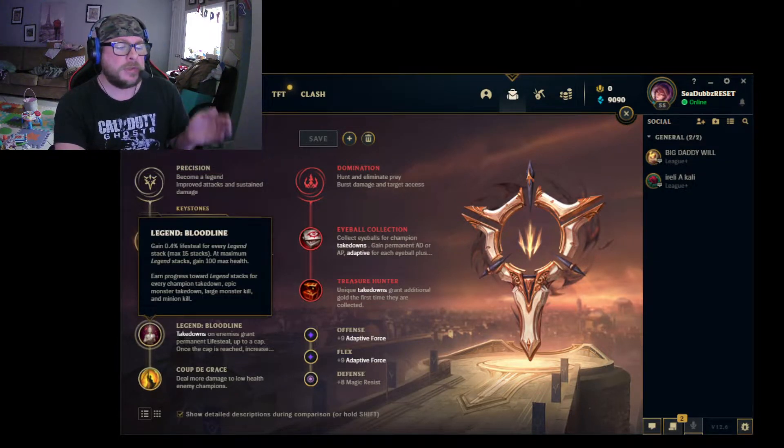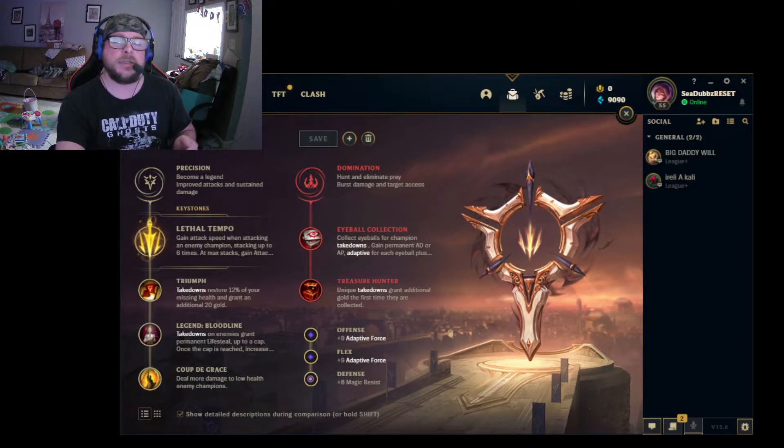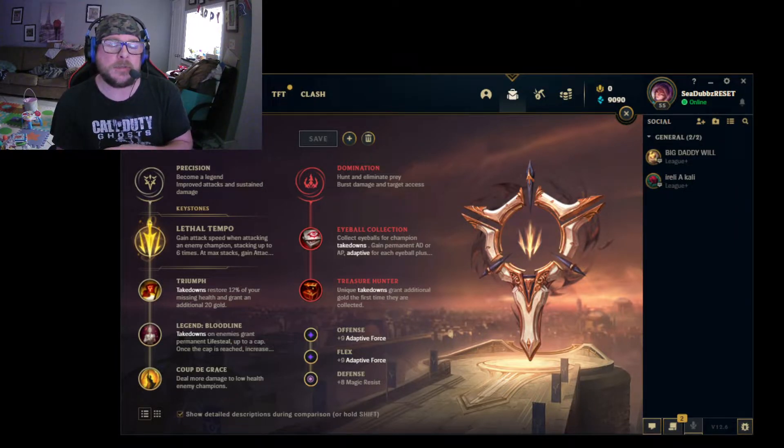On that healing note, we also take Bloodline. Bloodline is essentially a passively stacking rune that allows you to get lifesteal attached to your attacks. You don't have to rely on your item pool nearly as much, especially in the beginning stages of the match. You can rely on Bloodline to give you the passive lifesteal you need so you can hit on minions and get your life back.